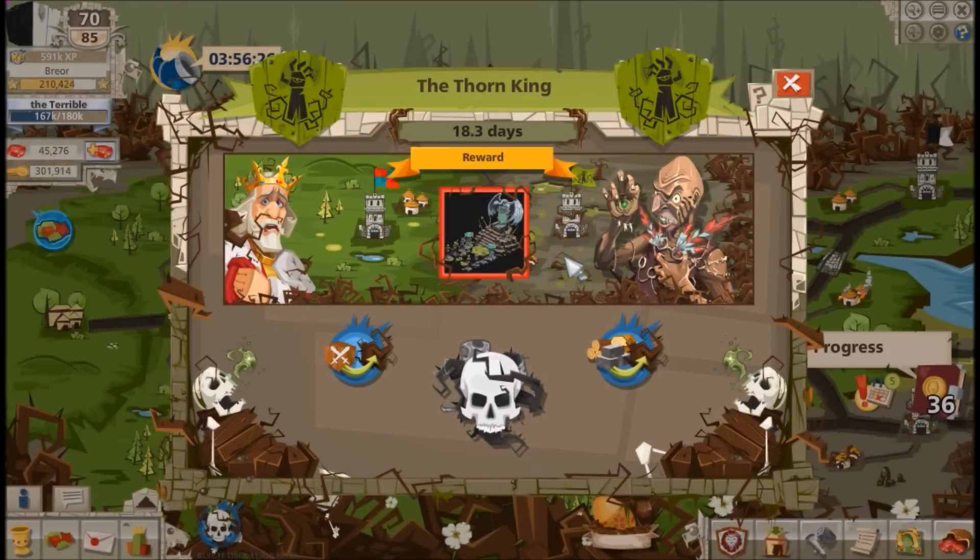Welcome back to Good Game Empire. Today's video is about another camp building event — the Thorn King — which rotates with its counterparts the Underworld and the Blade Coast to appear every couple of months. When it does appear, I definitely recommend jumping in and starting it.